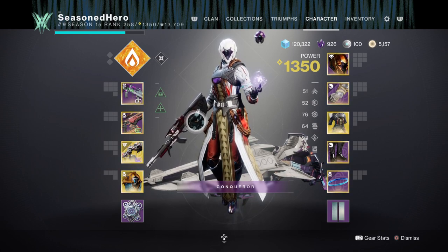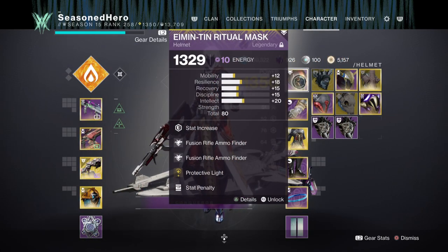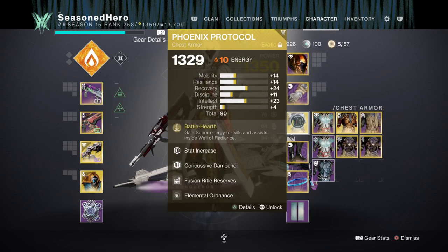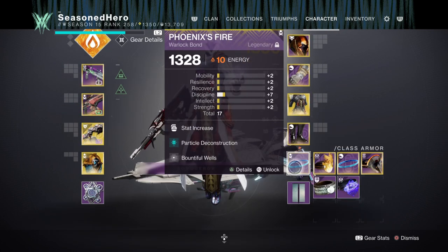Once those stats are in line, here is the full mod loadout shown on screen. Head: Resilience, Fusion Rifle Finder x2, and Protective Light. Arms: Intellect and Font of Might. Chest: Resilience, Concussive Dampener, Fusion Rifle Reserves, and Elemental Ordnance. Legs: Discipline, Fusion Rifle Scavenger, Orbs of Restoration, and Taking Charge. Bond: Minor Discipline, Particle Deconstruction, and Bountiful Well.